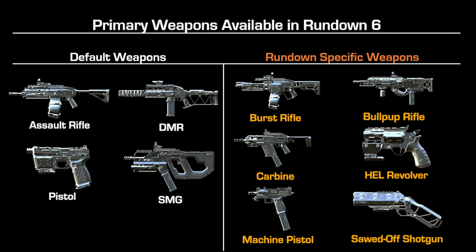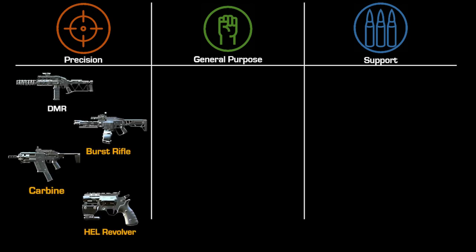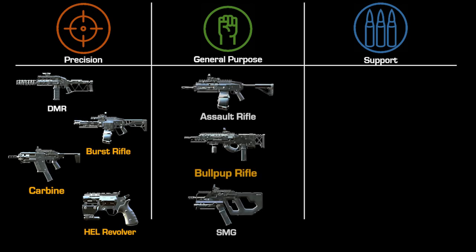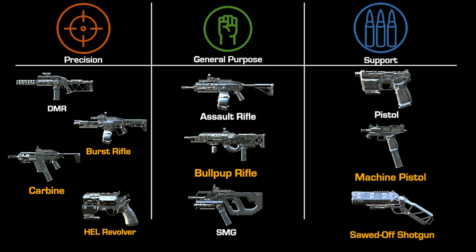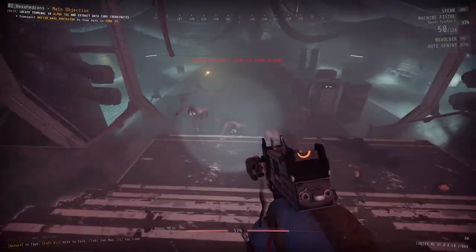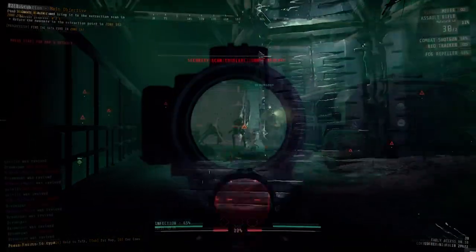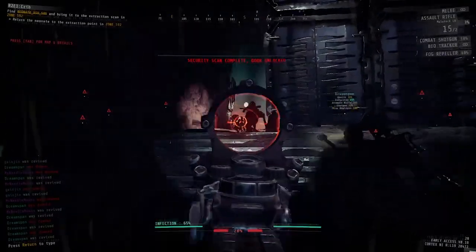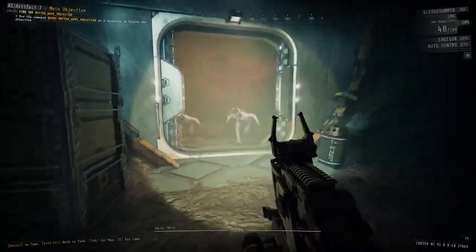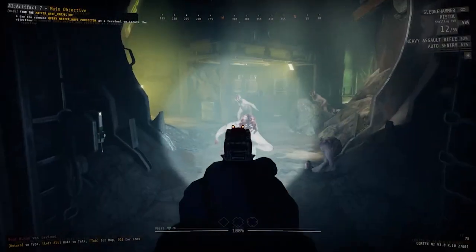Within Rundown 6, there are 4 default and 6 rundown-specific primary weapons available: weapons that reward precision, weapons that serve a general purpose, and support weapons which are generally situational. While the weapons can be assigned to specific roles, they are also interchangeable to fit the team's needs. When holding in a long hallway, the DMR or assault rifle might be great for picking enemies off from a distance. In tight choke points, consider the SMG or pistol for their high reliability in staggering enemies and quick reload speeds.